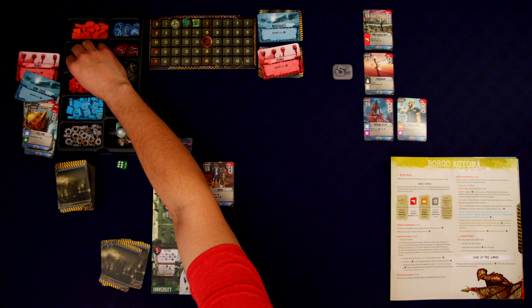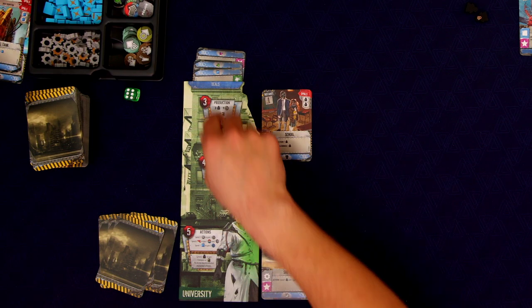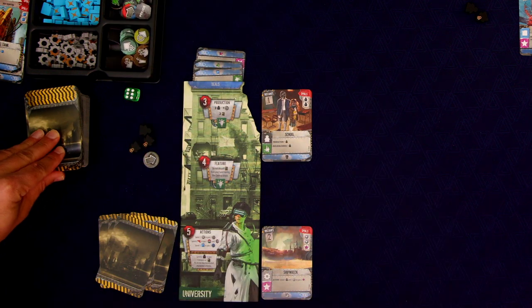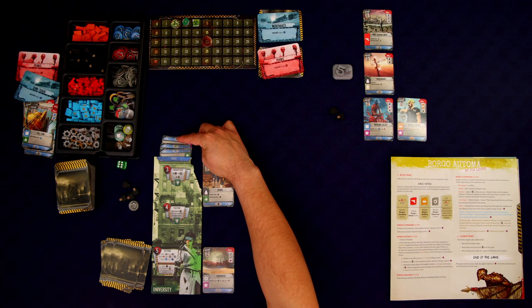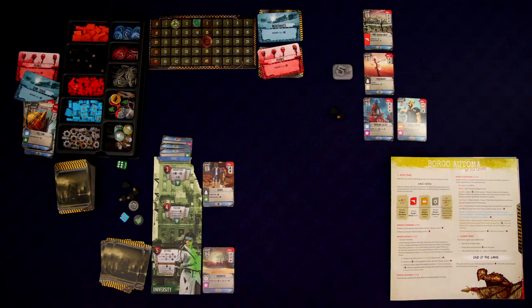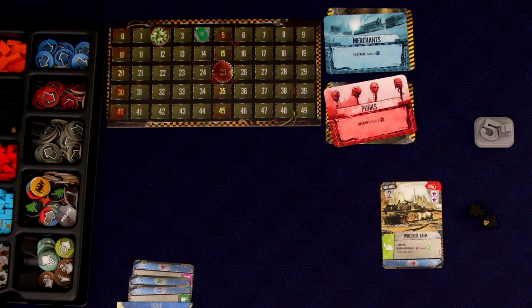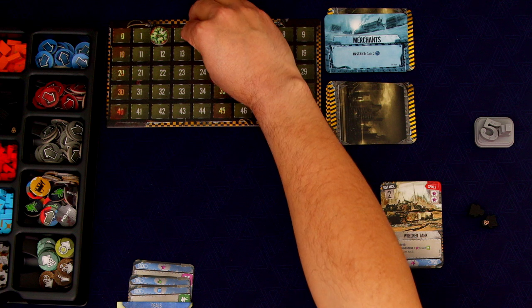Now the production phase — we're in round two, so Borgo gets two brawlers. We get a bunch of stuff: three workers, one gray, two cards, and the school gives us an extra worker. We also get a point, a wild, and a gas. Now we're ready for the action phase. Borgo's first — he does the standard action. Two connection cards are available; randomly he takes the punks and gets two points. That makes me want to take the merchants just to keep them from getting more points.